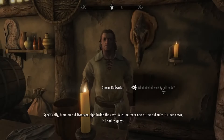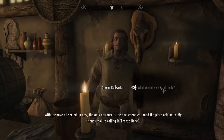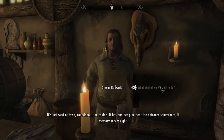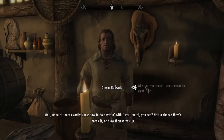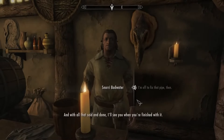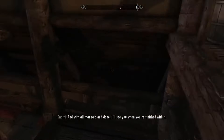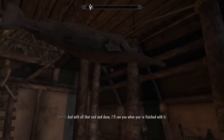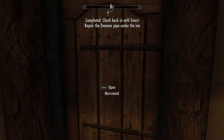So the last stage of this is to go and clear up a little problem with some rats and a little cave outside of the town. So we're heading off now to take a look at this cave Snorri has mentioned and see what we can do to help there.